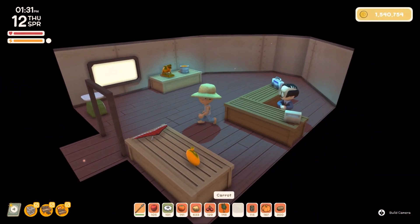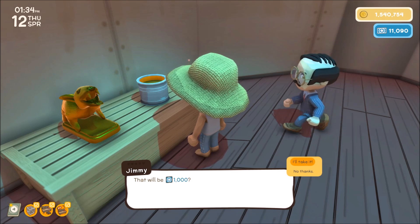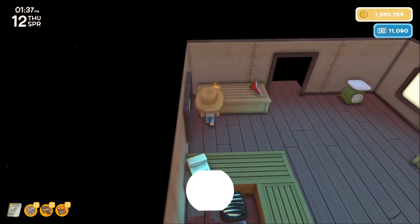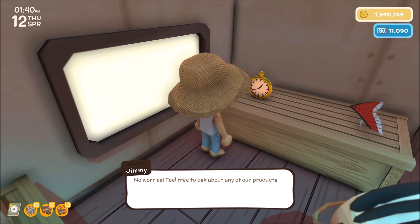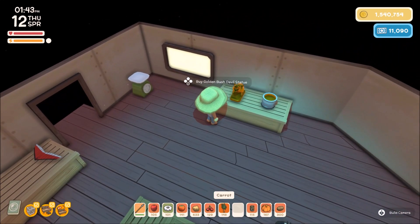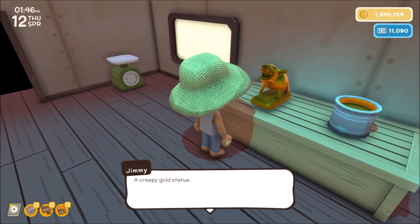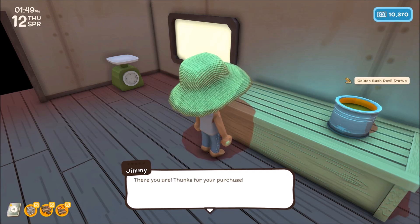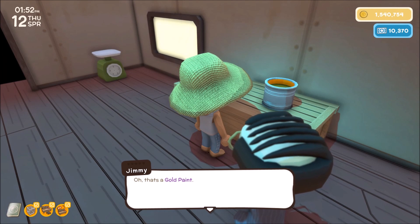So this is Jimmy and what he has for sale in here is pretty expensive stuff, but I do like the gold paint. How much does he... oh, that's expensive. It would be nice to have that. I want this watch but I don't have enough — I really want that watch, it's got something to do with the time in the game. I'm gonna take the statue, and I would like to have the gold paint if I ever buy the helicopter.